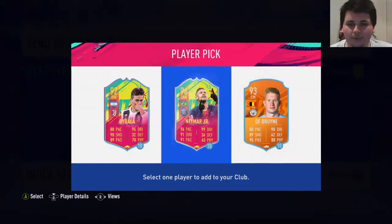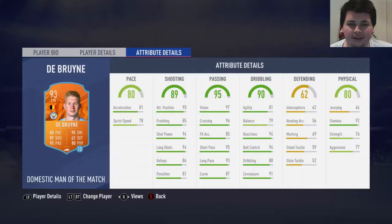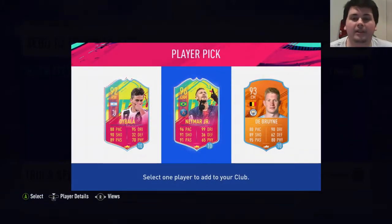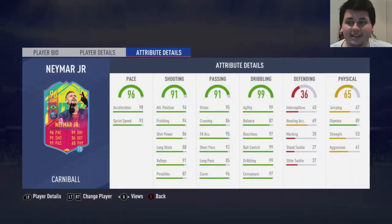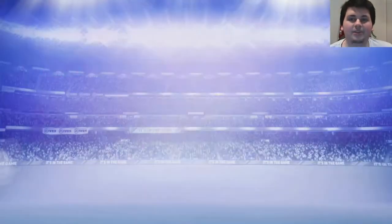The obvious choice is Neymar here, is it not? The Brunner's pretty good in this game - it's definitely not going to be that Barla. I can use Neymar for the Ligue 1 goals, so I'm definitely going to go with Neymar. 10 games with Neymar - that's awesome. A 96 Neymar, that's crazy. You guys can see his in-game stats - he looks pretty fantastic, apart from his physicals. 5-star, 5-star obviously. Let's send those to the club and now we've got three packs to open.